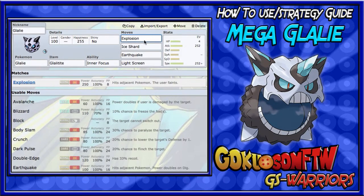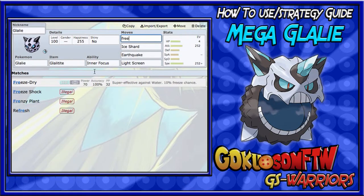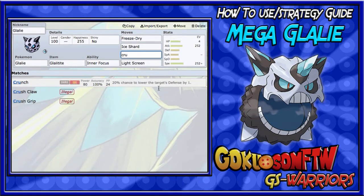Now for a mixed Glalie set. You could keep Explosion but we'll take it off here. We're going to run Freeze-Dry — Freeze-Dry is super effective against Water types, has a 10% freeze chance, 100% accuracy, and 70 base power, so you get great coverage and a STAB boost. We'll also run Ice Shard for priority, and then Crunch.